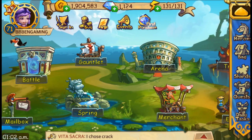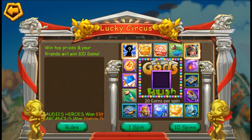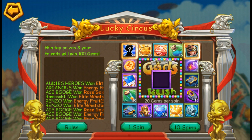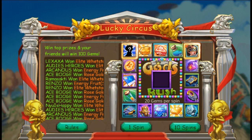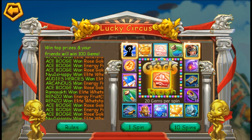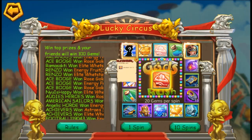The fifth and last step in our walkthrough is the lucky circus, in which you get to spin the wheel for 20 gems or 200 gems depending on how many spins you want, for a chance to win golden bars, golden pieces, mithril pieces, and the rose golden statue. Remember, if you don't want to spend gems to spin the wheel, you get one free spin every time you level up your main character — not your heroes.